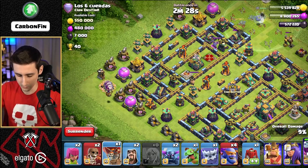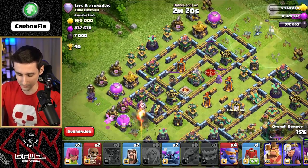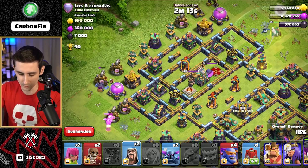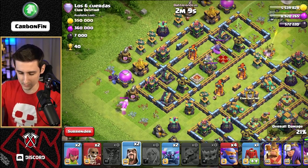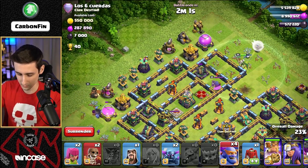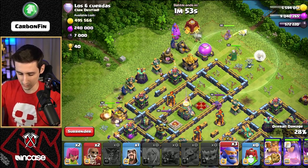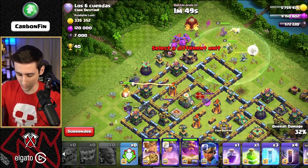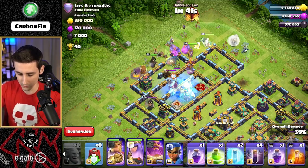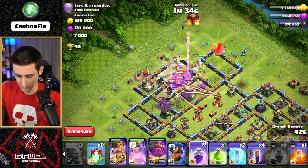Let's go and drop the Yeti over here and a Baby Dragon like this. I really wanted to save my Balloons for the Warden, but I guess it is what it is. Baby Dragon's trying to grab this — funneling on the left side. Baby Dragon grabs this once the Yeti gets locked on. Drop the Wizard, drop the King, drop the PEKKA, drop the Siege Barracks, drop the Queen, another PEKKA, Super Wall Breakers, Super Wall Break like this. That was supposed to be a Log Launcher — let's go and freeze this area. Do another Super Wall Break through here, do a Rage Spell to help bust through this wall. We do bust through it. Go ahead and open the Siege Barracks here.